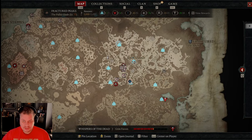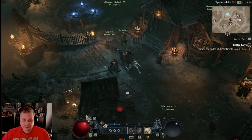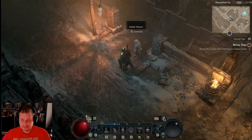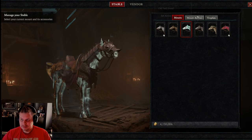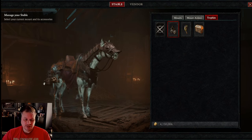I wouldn't finish side quests in Fractured Peaks, I wouldn't work on renown — I would focus on getting my horse because it makes a huge difference. It is night and day. Once you get the horse, come over to the stable master and you can pick one of the mounts, select your armors and trophies available. I just got this Iron Reliquary.